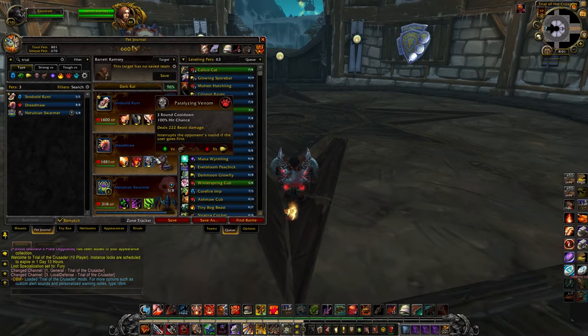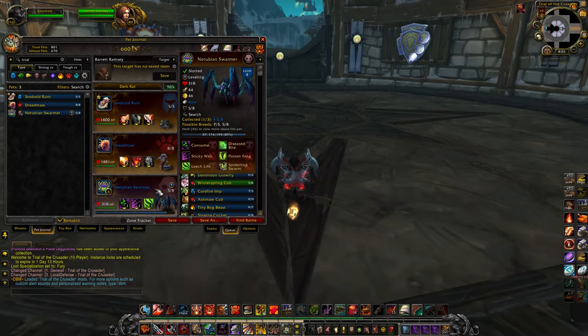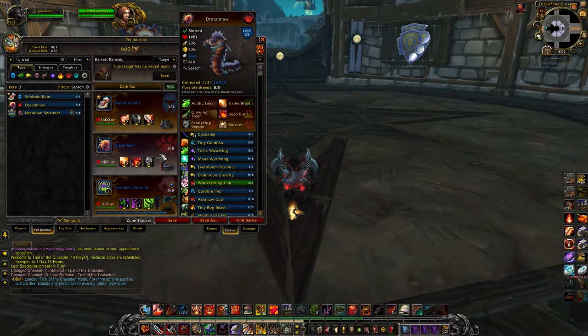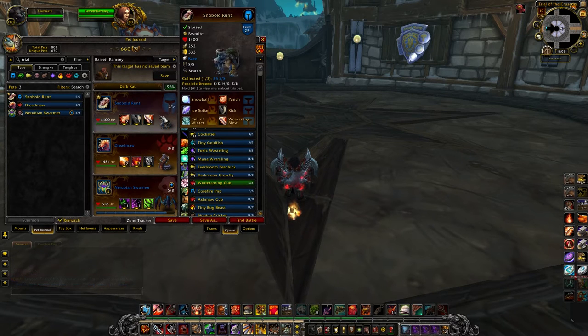The other two pets here are pretty cool. There's Dreadmaw, but it only comes in the garbage breed of Balance Balance. Then we have the Nerubian Swarmer, who comes in a Power Speed breed, which is the one I would definitely recommend picking up. I haven't gotten it to drop yet, but then again I'm not actively farming for it. One advantage Dreadmaw does have is he is a Beast-type with a Dragon-type move — there's only a couple pets in the game that have that unique setup. It can be useful for some of the Broken Isles daily quests, especially if you're going for the Family Familiar quest.